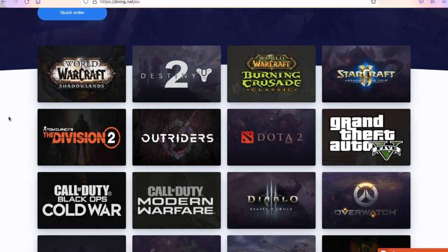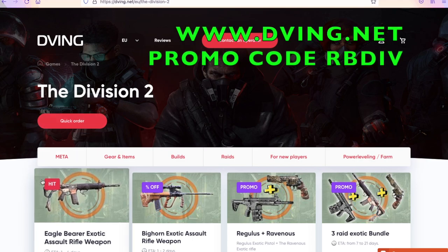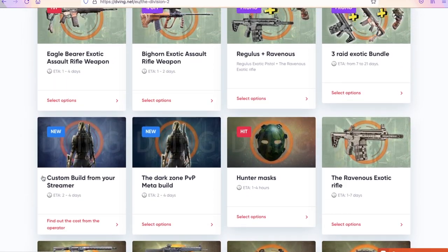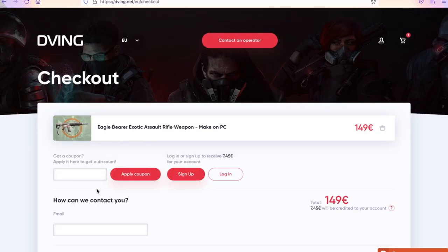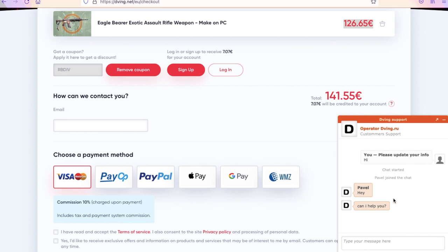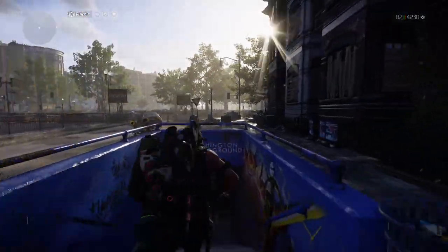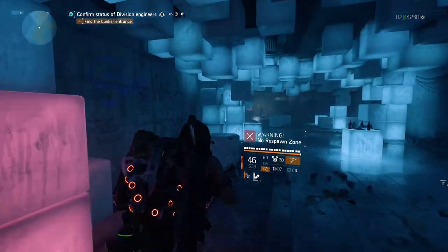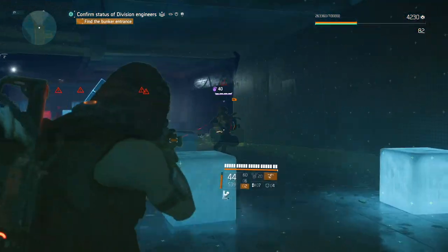Today I want to recommend my partner, a site for boosting services: dwing.net. If you want to get an Eagle Bearer or any other exotic, as well as equip a cool build using items from the dark zone, these guys will help you get that and more in a short time. They have updated prices and deadlines for all services. The boost works with account sharing, so they do everything for you without cheats or bug abuse. I've tested this service myself, so I can recommend them easily — they can be trusted. With my promo code you'll get a 15% discount on all services. The site has been working for many years, has lots of client reviews and payment methods. If you have any questions, feel free to message them and an operator will reply immediately.